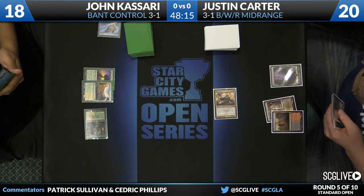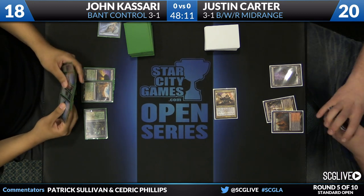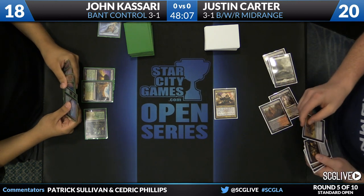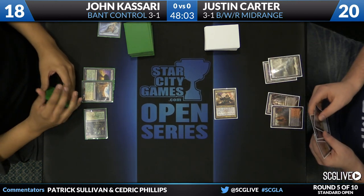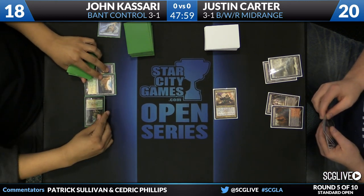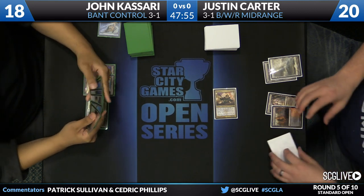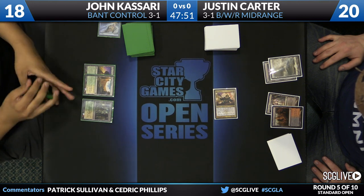Kasari goes down to 18. It's possible Justin's actually setting up a path for Obzadad to resolve, which I believe John's deck is really light on ways to actually answer once it's in play. Very, very soft too. He does have Elspeth if Obzadad somehow is in play when Elspeth can take care of it. Same thing can be said about Detention Sphere. But even something as simple as an Azorius Charm to reset it does not exist here. So it's very, very difficult for Kasari's deck to beat that card.